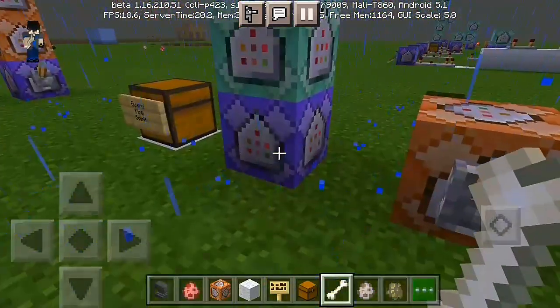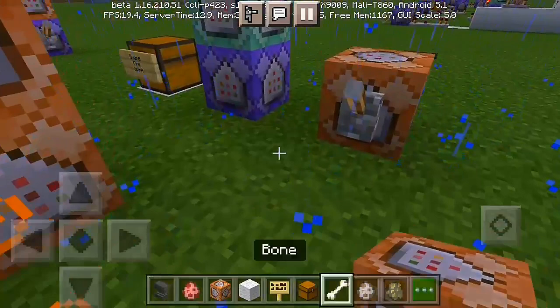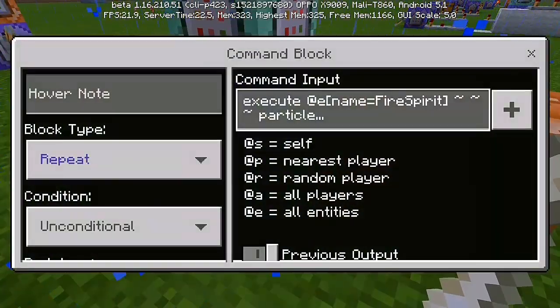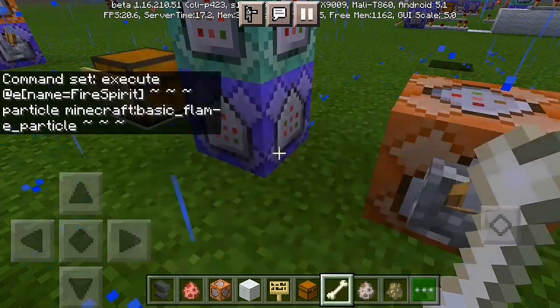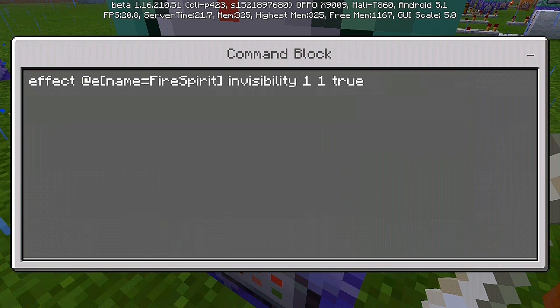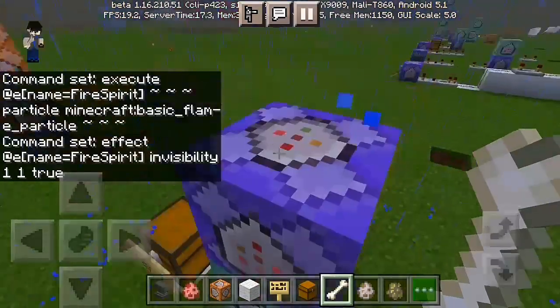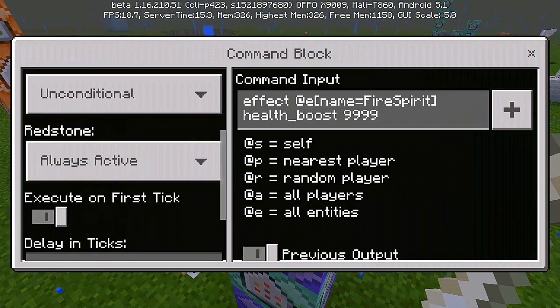Now let's go right into our command blocks. All you have to do is get a command block and set them up pointing upward. For the first command block: execute @e[name=fire_spirit] ~~~ particle minecraft:basic_flame_particle ~~~ — set to Repeat, Unconditional, and Always Active. Second command block: effect @e[name=fire_spirit] invisibility 1 1 true — Unconditional and Always Active. Third command block: effect @e[name=fire_spirit] health_boost 999 — this makes the fire spirit pretty much immortal — set to Repeat, Unconditional, and Always Active.